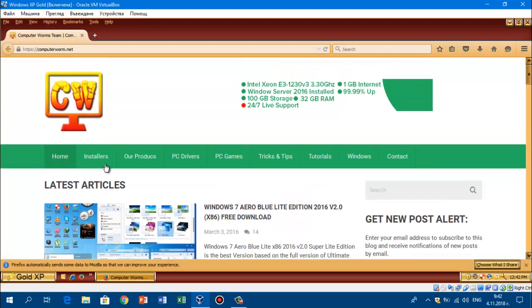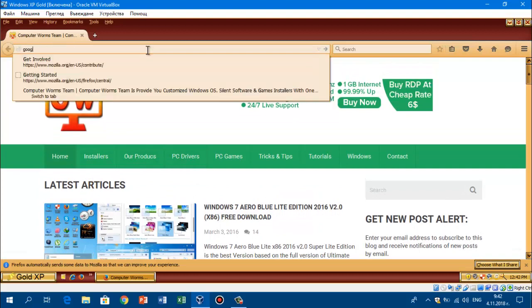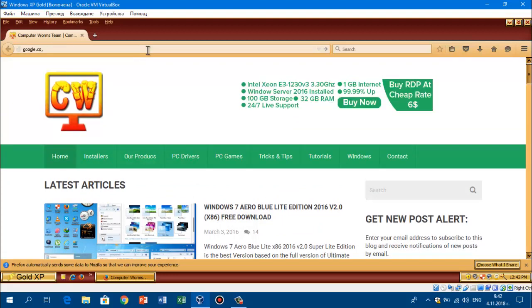So this is the 2.0 version. We got home installer, PC drivers, and that. So yeah, that's the website — computerworm.net. I hope you can check it out.